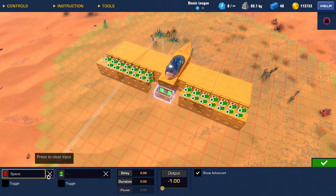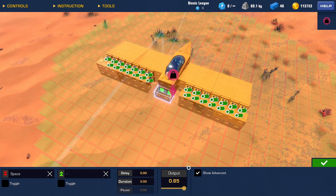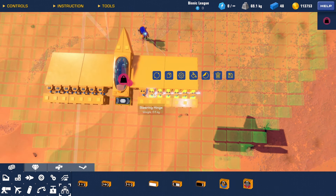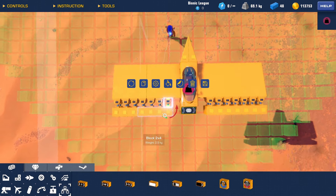Input is going to be space and output is going to be 85. I placed the hinges the wrong way, so turn them around.